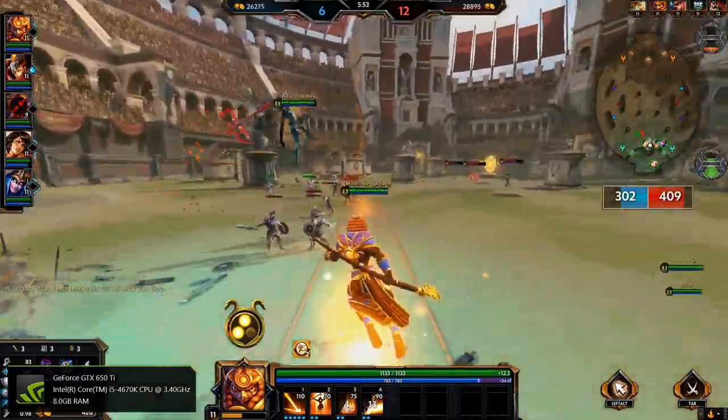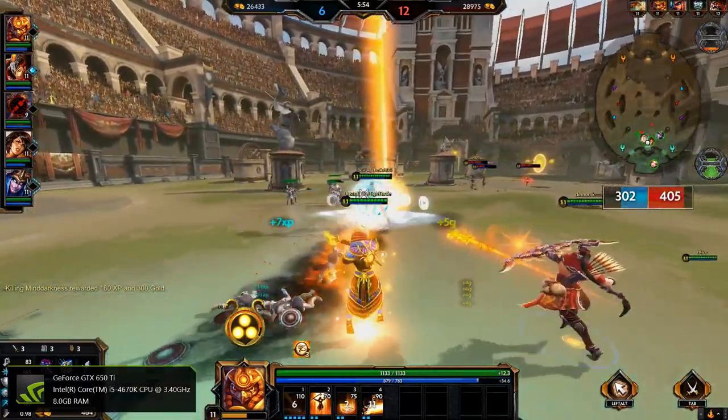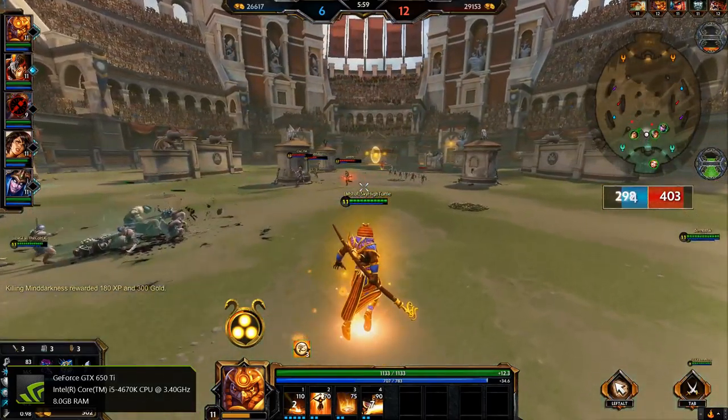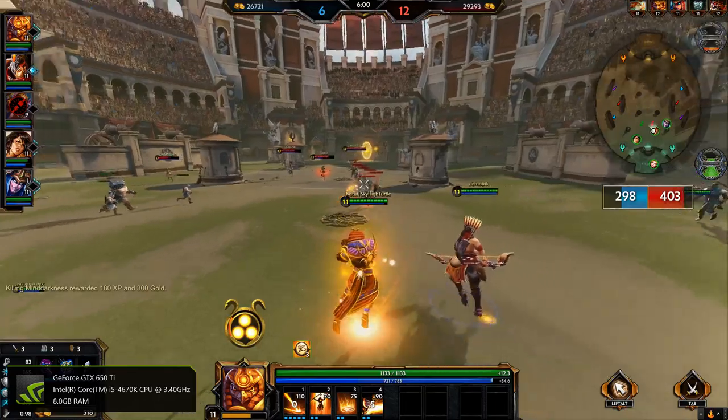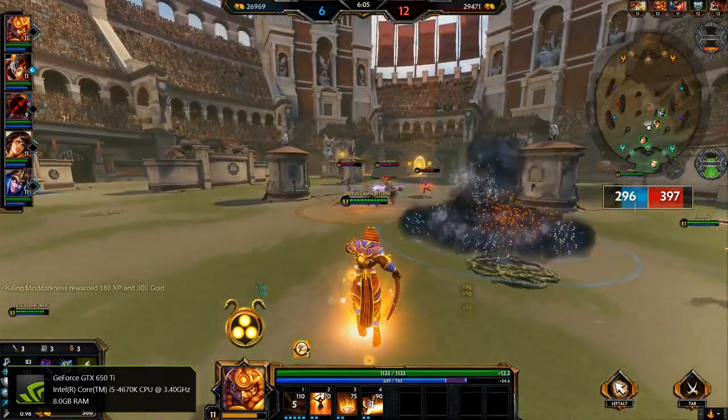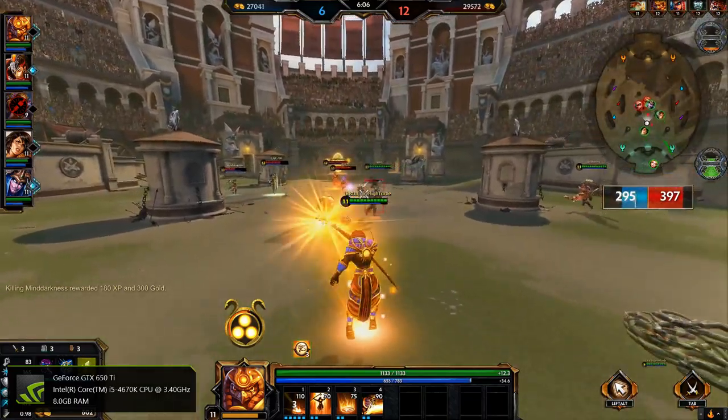Ra's ultimate is, in my opinion, one of the hardest abilities to hit in the game. But with a decent team, you won't have trouble — they'll help keep people in place so you can hit them. And sometimes you can just hit snipes when people aren't expecting it.